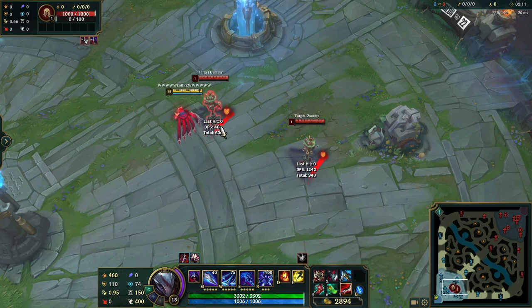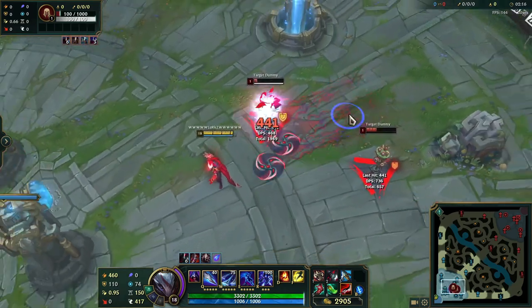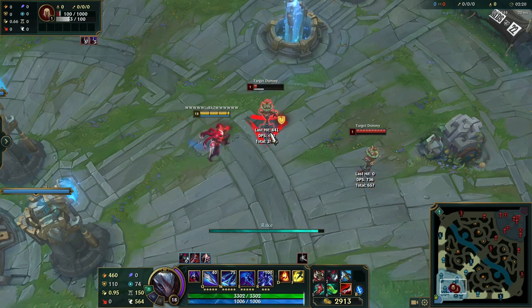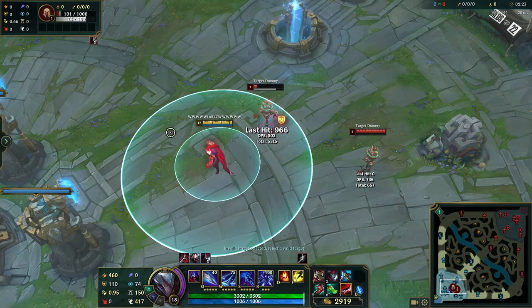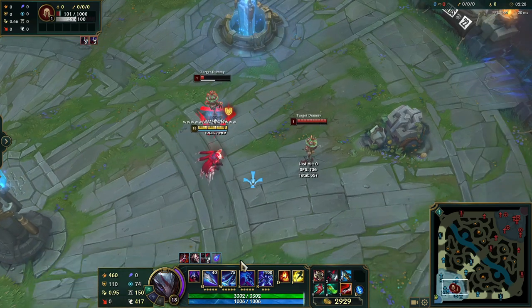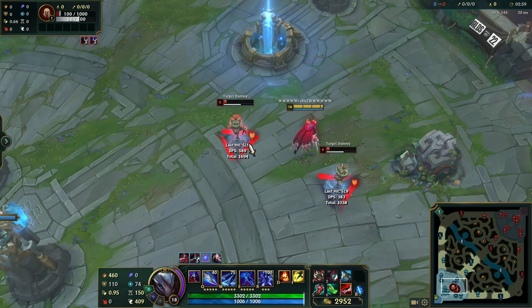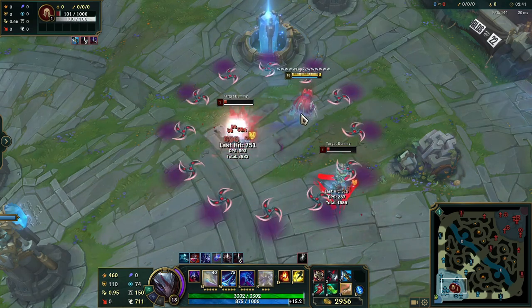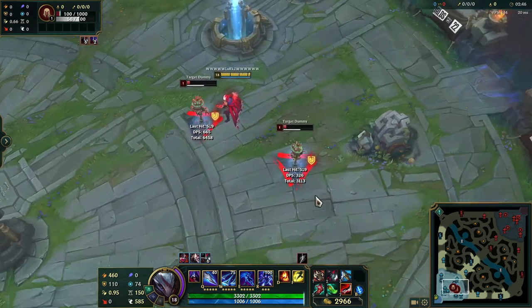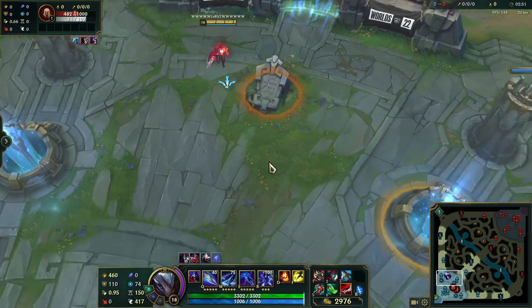When it comes to your W, it has a cast animation where you're locked for a bit. However, if you Q during that, you can cancel the W animation. And your R can be used during anything — you can R during your Q, during your auto-attack, and during a leap. However, if you jump while you're in your ult, it will cancel it.